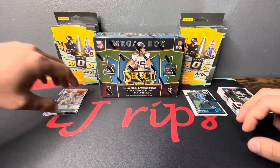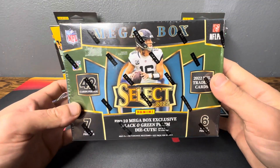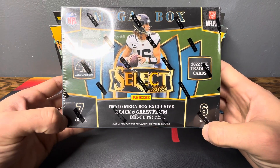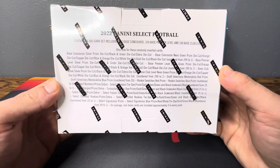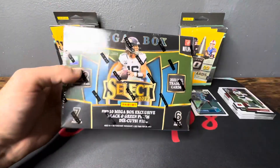Bulb vet wide receiver Stars parallel — alright, what I was looking to dive into. We got the black and green prisms right here. You get seven cards per pack, six packs per box, so definitely looking for the zebras — one thing I've never pulled. Here's what your odds are in these boxes anyway.